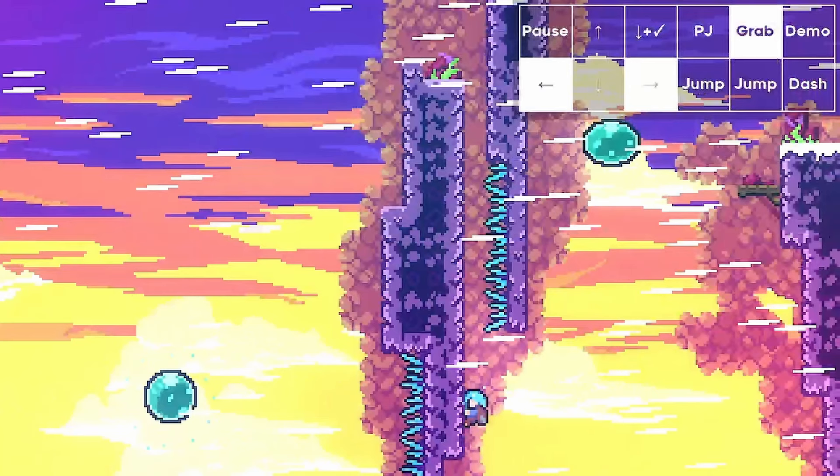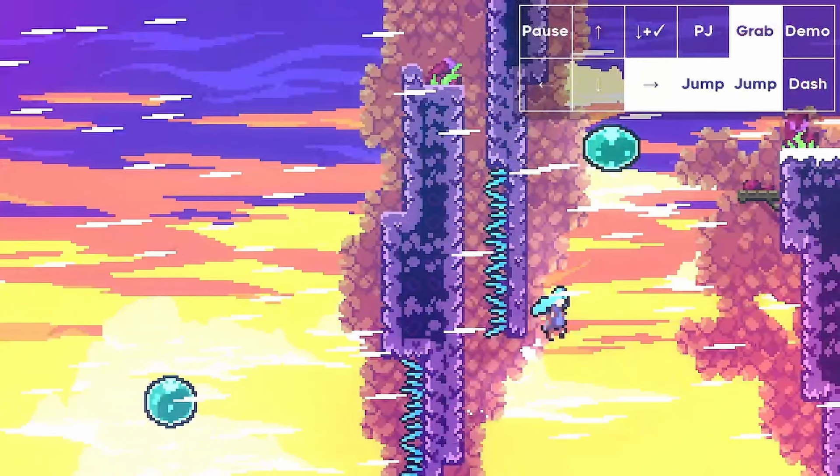There are two main ways to do it, and you can and probably should mix and match between the two versions to find whatever is more comfortable for you. With the slowest way you can do this strat, it saves 0.2 seconds, while the fastest way can save up to 0.8 compared to going over. This will always depend on your execution, so please check what it saves for you after learning this strat.